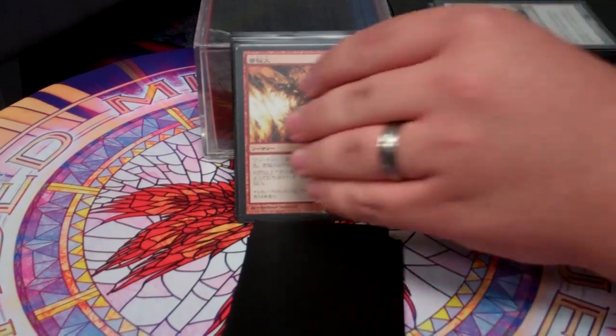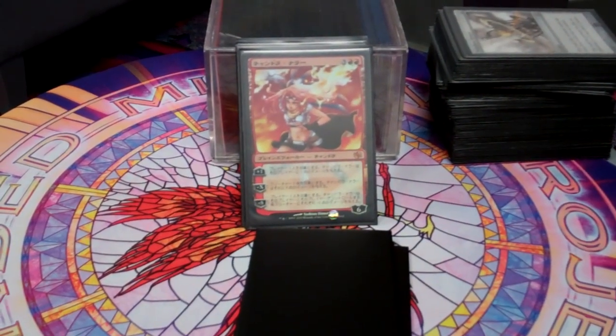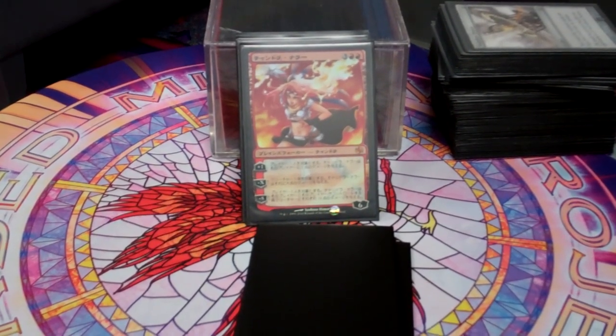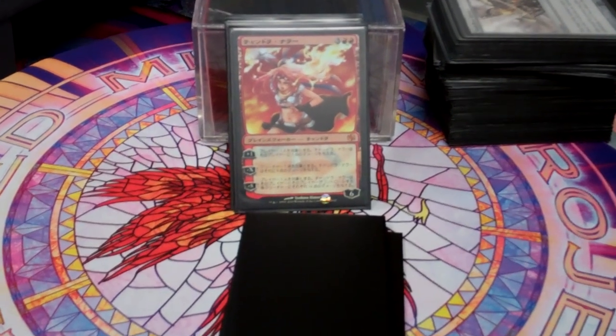Banefire finishes people. Chandra Nalaar is awesome — she does that incremental damage thing with her plus one. Her negative X I usually use to remove creatures and get them out of the way. And her negative 8 can sometimes win the game on its own.